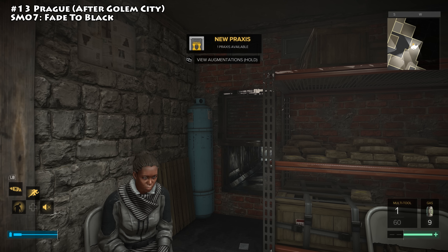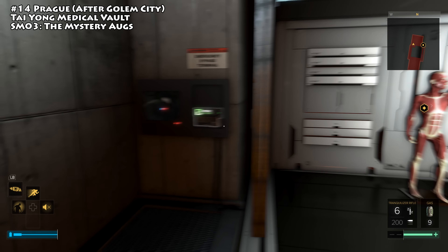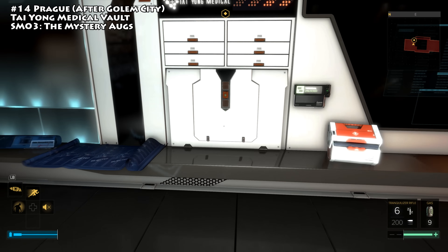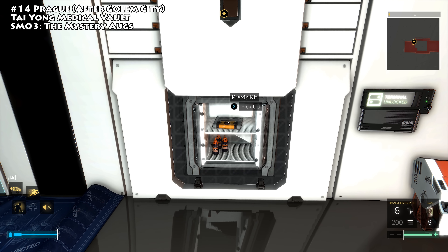The next Praxis kit is inside the Tai Yong Medical vault. Head into the vault and crack the level 3 terminal; inside the safe you'll find your Praxis kit. If you're not sure how to find the vault or get the access keycard, check the video description — there's a dedicated video on the channel walking you through that.